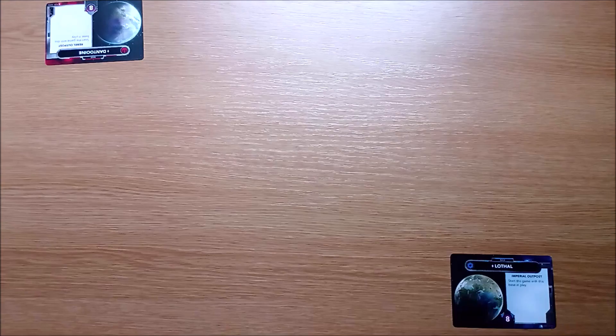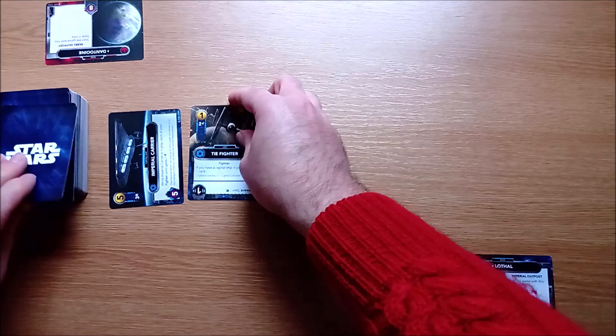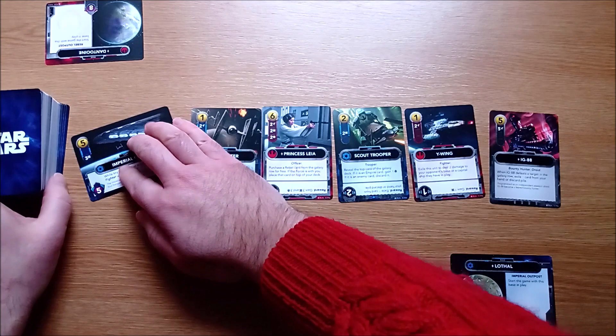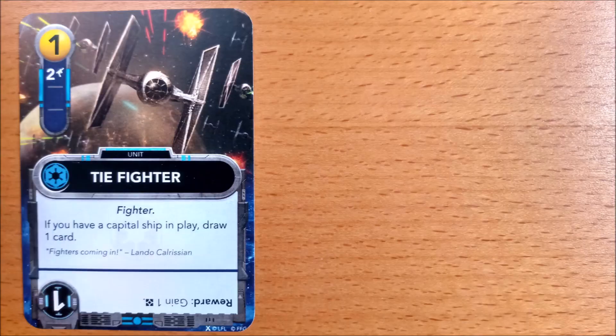Place the Galaxy deck face down between the players at one side. Draw the top 6 cards from this deck and place them in a line to create the Galaxy row. Turn the Empire cards to face the Empire player and the Rebel cards to face the Rebel player. Any neutral cards are turned sideways, facing neither player. Some cards will be in portrait orientation and some in landscape — make sure all the text is facing the correct player.